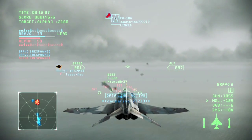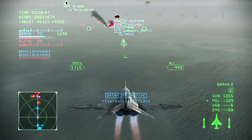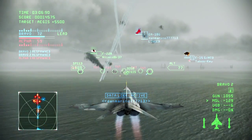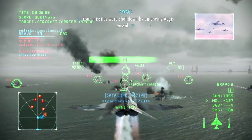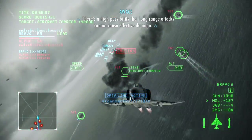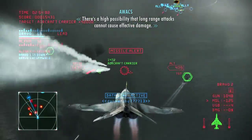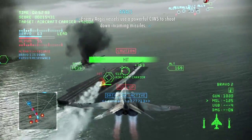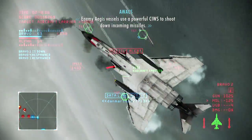Shot down. Two missiles were shot down by an enemy Aegis vessel. There's a high possibility that long-range attacks cannot cause effective damage. Enemy Aegis vessels use a powerful CIWS to shoot down incoming missiles.